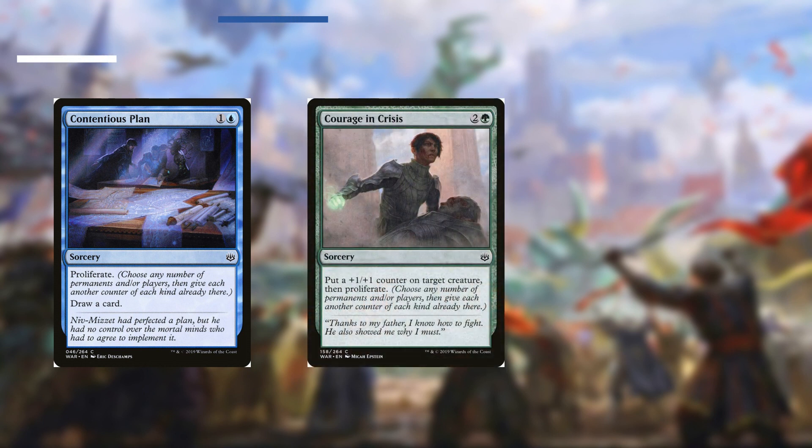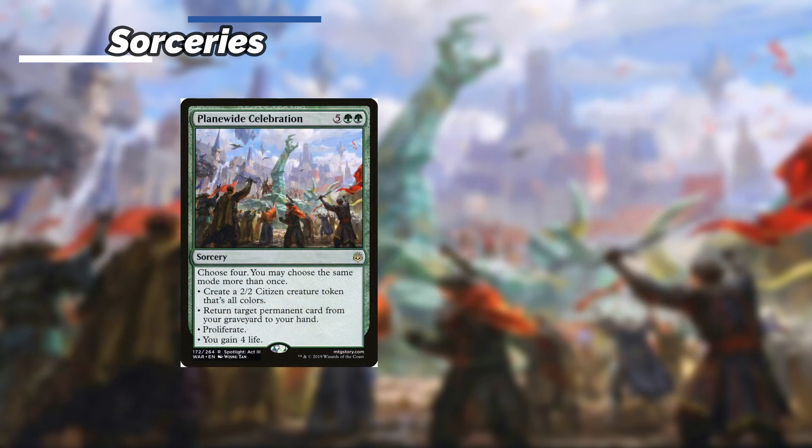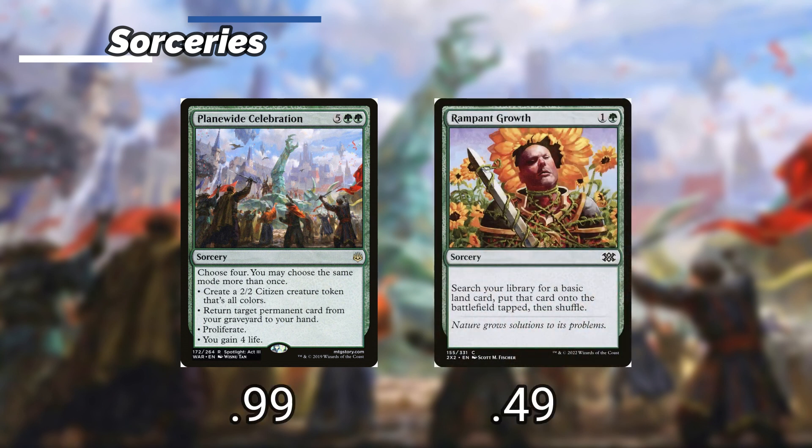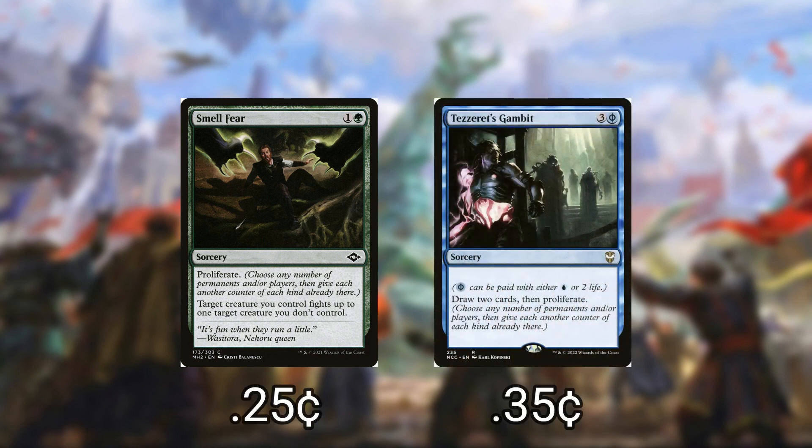For our sorceries: Contentious Plan — we can proliferate and then draw a card. Courage in Crisis — we put a plus 1 plus 1 counter on target creature and then proliferate. Cultivate lets us search for up to 2 basic land cards; we put one onto the battlefield tapped and the other into our hand before we shuffle. Planewide Celebration — we choose 4 modes and we can choose the same mode more than once: create a 2/2 Citizen creature token, return target permanent card from our graveyard to our hand, gain 4 life, or proliferate. For 7 mana it seems steep, but to proliferate 4 times is pretty good, especially if we have our commander out. Rampant Growth — we search our library for a basic land card, put it on the battlefield tapped, and shuffle. Smell Fear — we proliferate and target creature we control fights up to 1 target creature we don't control. And Tezzeret's Gambit — we draw 2 cards and then proliferate.